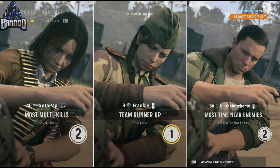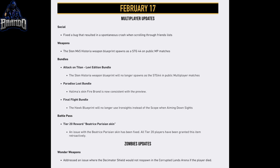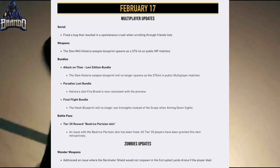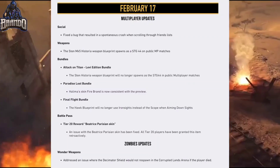Now for the Vanguard patch notes released today: they fixed a bug causing spontaneous crashes when scrolling through your friends list. For weapons, the STEN MK5 Astoria weapon blueprint was spawning as an STG 44 in public multiplayer matches — that has been fixed. For the Paradise Lost bundle, the Halima skin Firebrand is now consistent with the preview. In the Final Flight bundle, the Hawk blueprint will no longer use iron sights instead of the scope when aiming down sights. The Tier 20 Battle Pass Beatrice Parisian skin issue has been fixed and granted retroactively to all eligible players. For zombies, they addressed an issue where the Decimator Shield was responding in the Corrupted Lands arena even after the player had died.